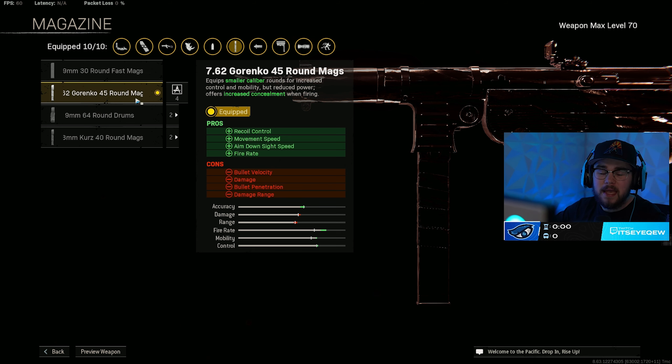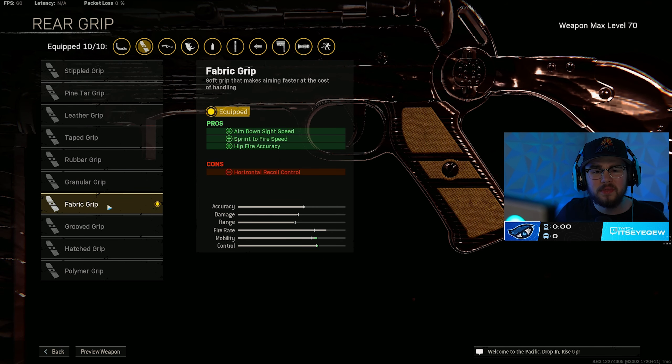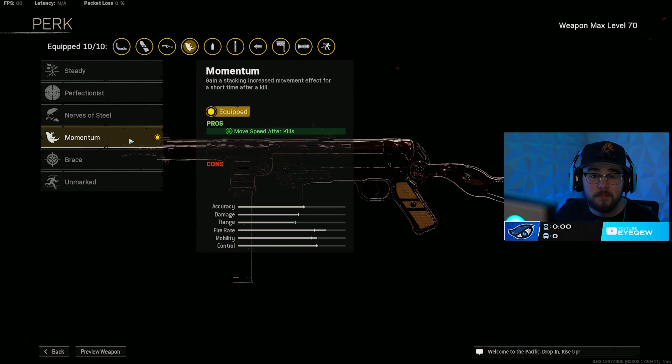The 45 Garenko mag mixes very well with the recoil booster making you more snappy, and with the stock making you really glide. For the ammo type I toss in Lengthened, giving you even more bolt velocity. Something a little different: I typically run the Tape Grip on all my Vanguard guns, but I actually swapped to the Fabric Grip on the MP40 build, giving you ADS speed, sprint-fire speed, and hip fire — just that SMG-type mobility. I have Momentum for perk one and Quick for perk two.